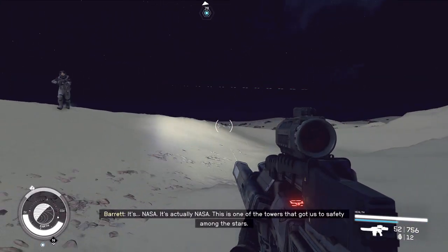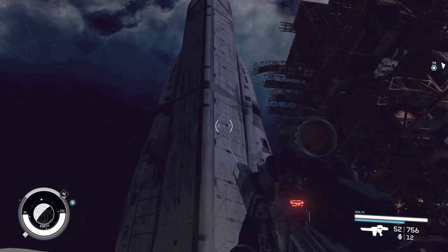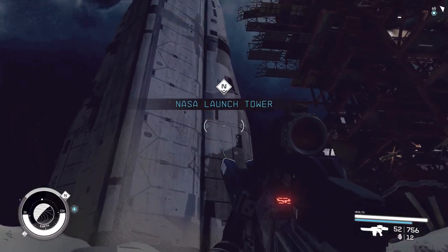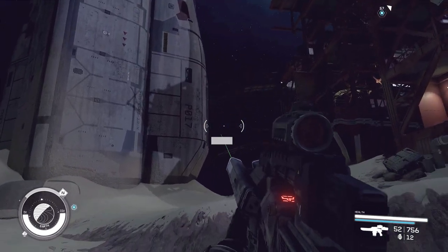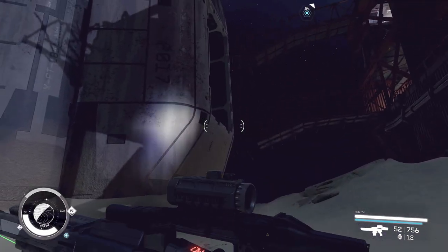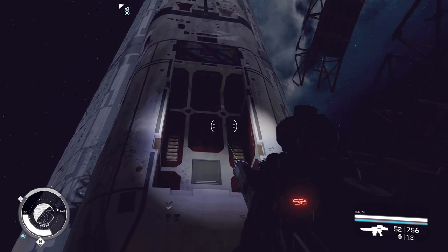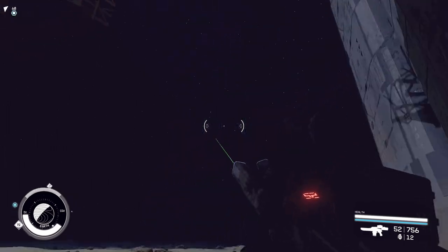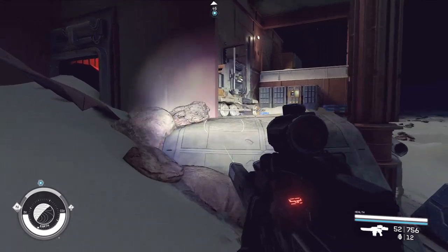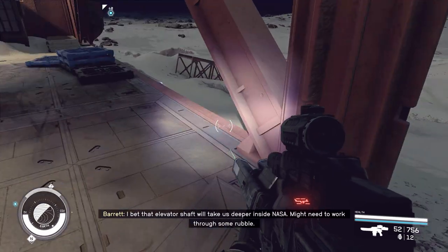It's actually NASA. This is one of the towers that got us to safety among the stars. And it would appear this is some sort of a ship that, at some point, may have been an escape ship for colonists. It looks like something was supposed to slot in and fit on here. Our mission objective — I think that elevator shaft will take us deeper inside NASA. Might need to work through some rubble.